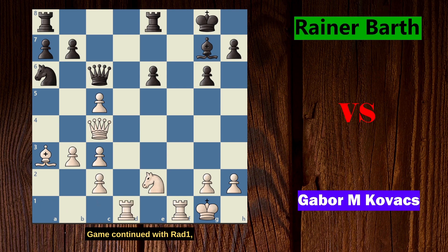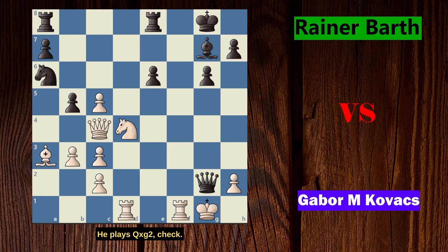Game continued with Rd1, a completely normal developing move taking advantage of the open d-file. Black now counter-strikes with b5, attacking the white queen. Instead of moving his queen, white decided to play Nd4, also attacking black's queen. Black finds a great move — he plays queen takes on g2 check. The king is forced to take, and black retakes the queen with b takes on c4.